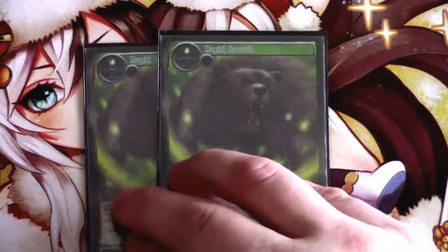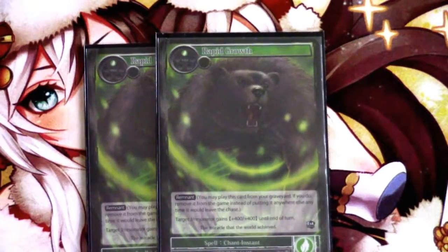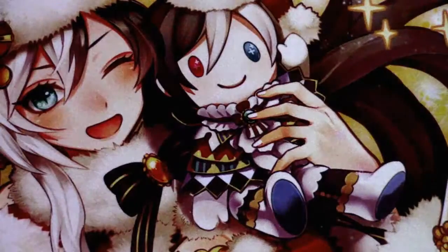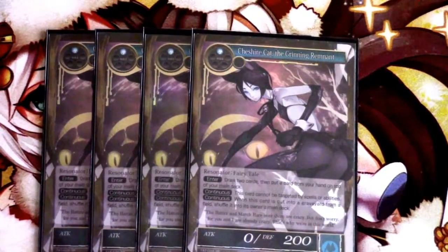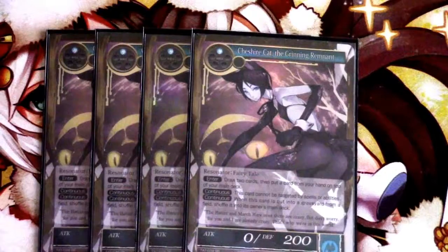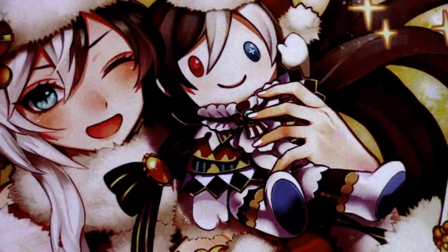Going into our one-drops, we have two Rapid Growths — just a good card for pumping. When you're attacking eight times and you give Yamada any kind of boost, in this case plus 400/plus 400, that's going to translate to a lot of damage. So this is another tutorable pump spell that lets you get in that extra damage when you might need it. For Cheshire Cat, this is just for setting up the deck — if you need those early turn blockers or need to filter away a card, this is one of the better ways to do it. Mostly you want to save these for cheating Yamada off the top of your deck via Humpty Dumpty, but sometimes you'll have two Cats in hand and it's perfectly fine to run one out early.